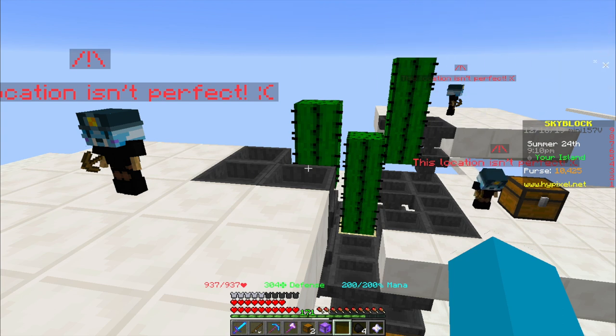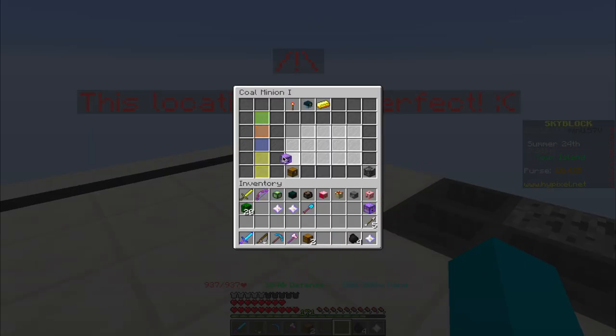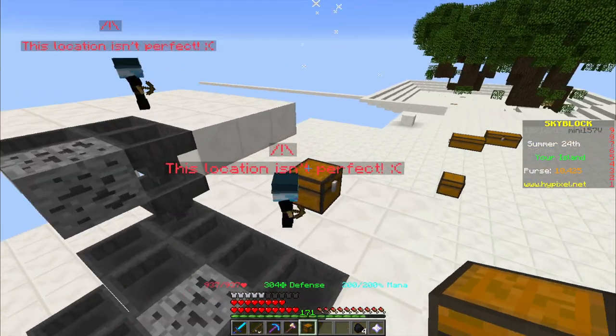The first minion starts breaking its cactus and then the other two. So now we can equip minion 2 and 3, give them their chests and compactors, and now basically the farm is finished.